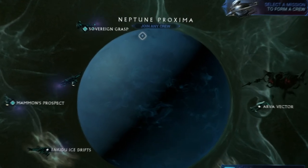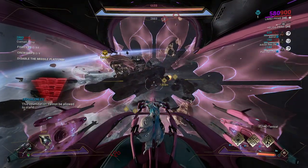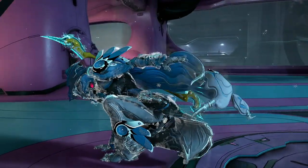The other planets either only have Corpus enemies, require a certain amount of intrinsics to join, or are just plain difficult to complete solo. So I stick with this node in particular, and it normally yields about 1,000 or more carbides.